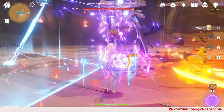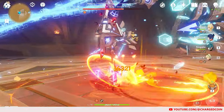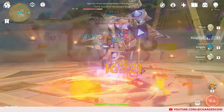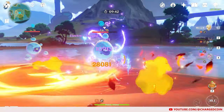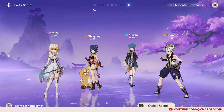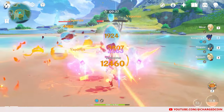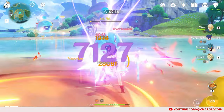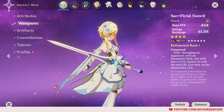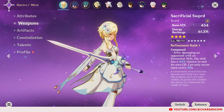For the Electro Traveler, her main quirk is that she can help generate energy for the team, similar to how the Raiden Shogun functions, through her Elemental Skill and Burst. As such, pairing her with energy-hungry teams, or teams that rely on their burst such as the National Team, can prove beneficial as a substitute for Raiden to help recharge the team's burst and hence deal more damage overall. For weapon, I am using the Sacrificial Sword for the Energy Recharge to boost the energy she can provide for her team and to get her burst back up faster.